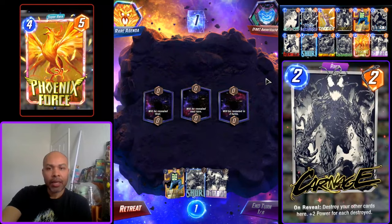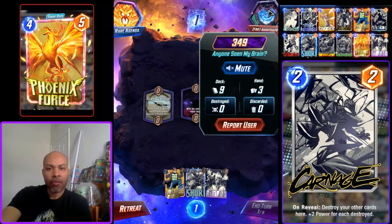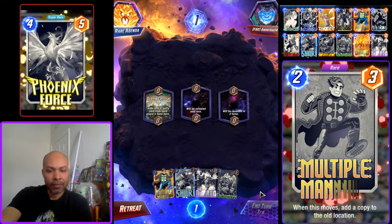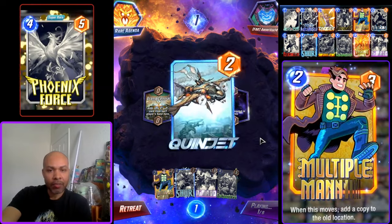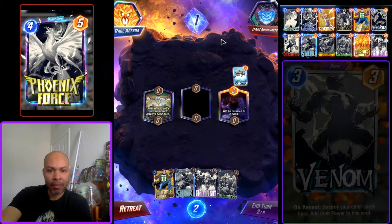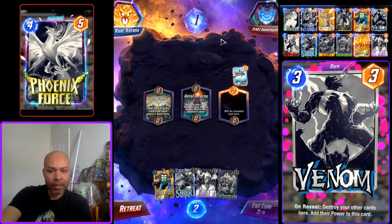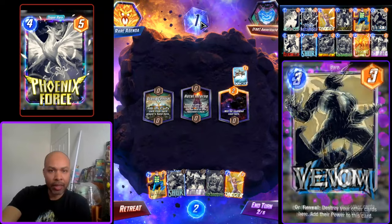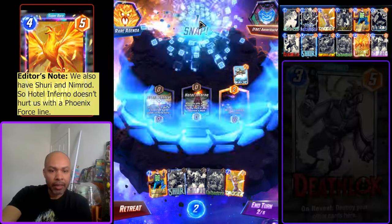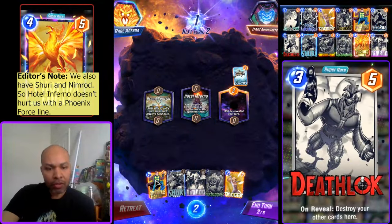Alright, we have Andrew, Rank 349. We have our Shuri and Nimrod in hand. They are a Loki deck — we are definitely going to snap this because Loki is a bad matchup into our deck. I will play Multiple Man.